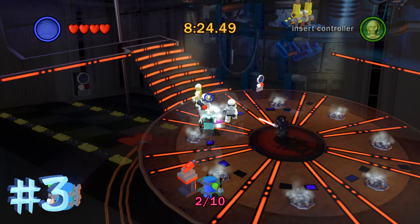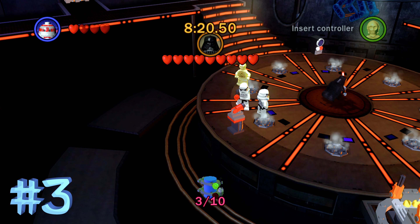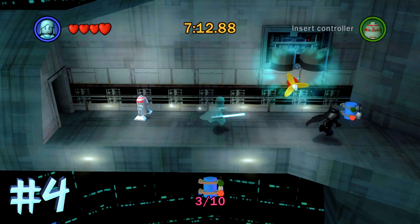Blue minikit number 3 is going to be in the first area where you fight Darth Vader. Just use a hovery character to reach it. You'll probably kill yourself getting it, but it's a LEGO game so it doesn't really matter.